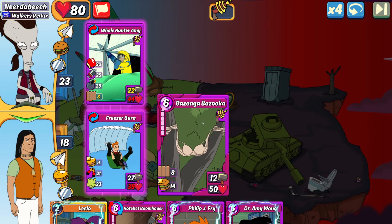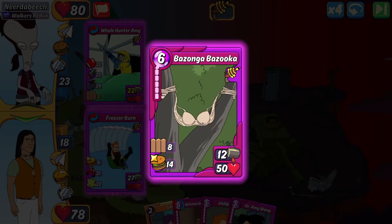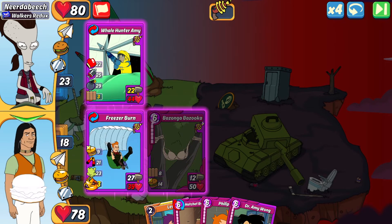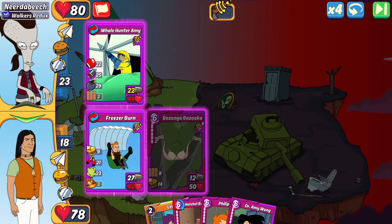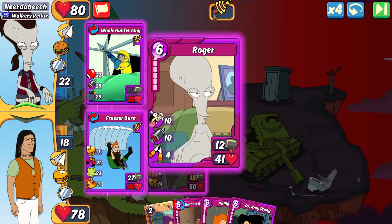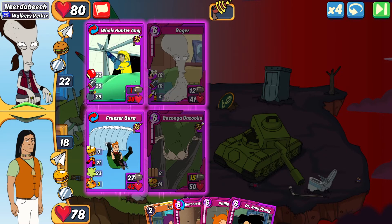The Bazanga Bazooka has a bit of bodyguard to protect against bombs and punches, and it has 14 heal should I need to heal back up. I could also make a combo next turn should I need it. The Whale Hunter Amy is not going down this turn, but luckily I am minimizing damage with that cripple. Near the Beach dropped a Roger in slot two.